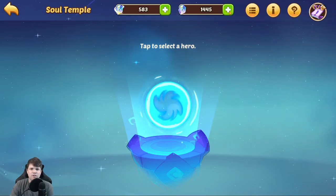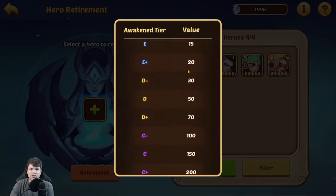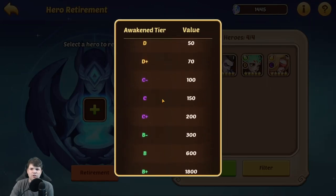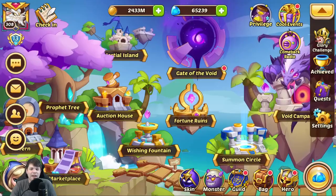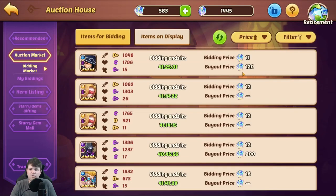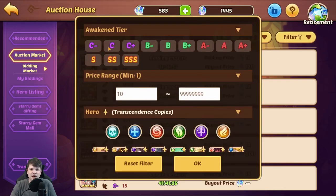If you go up to the soul temple and into hero retirement, you can see how many contract gems it is worth to retire a certain hero. You can see that retiring a C-minus hero, for example, is worth a hundred contract gems. And you're probably aware that heroes sell on the auction house for less in starry gems than what the retirement cost is in contract gems. In fact, they sell for so much less that I decided to do an experiment and see what their current value is worth.